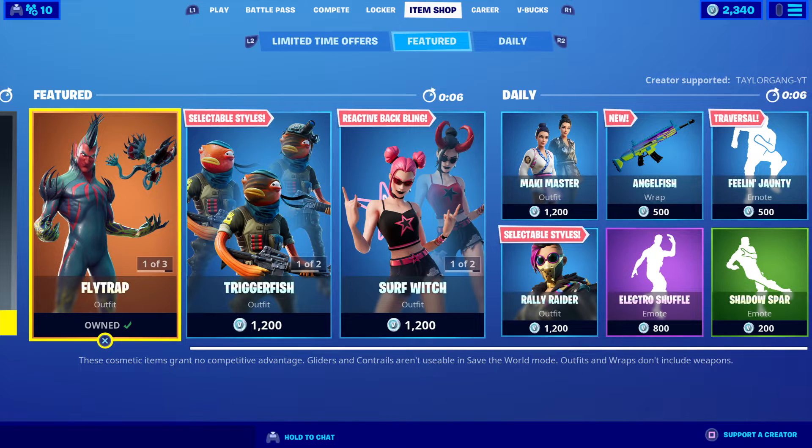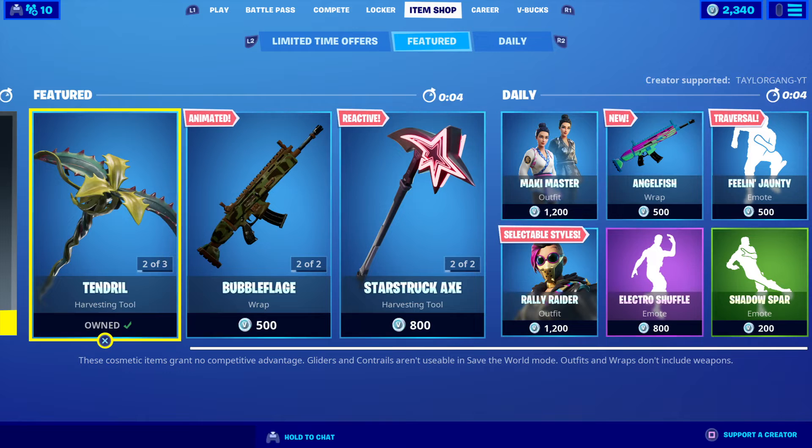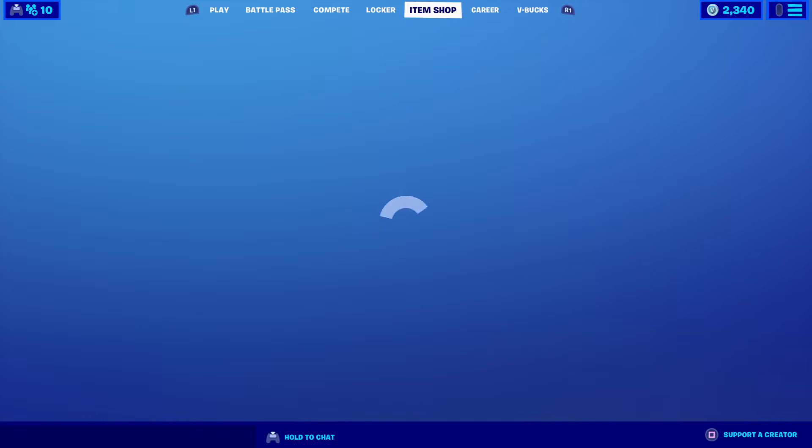What is up, YouTube? Welcome back to another Fortnite Item Shop. It is Thursday, September 3rd. We usually get a new skin on Thursdays and or Saturdays, so we might see a new skin today.